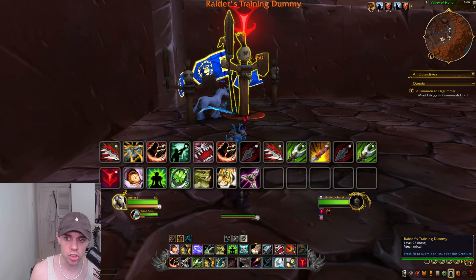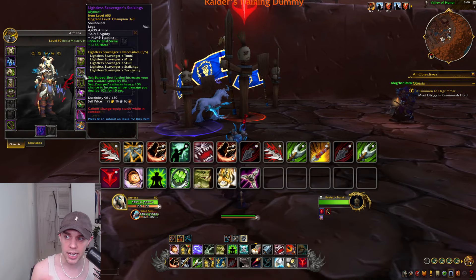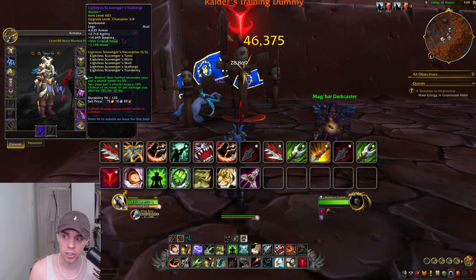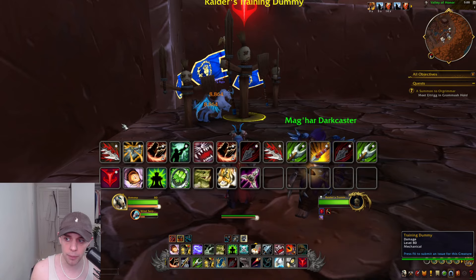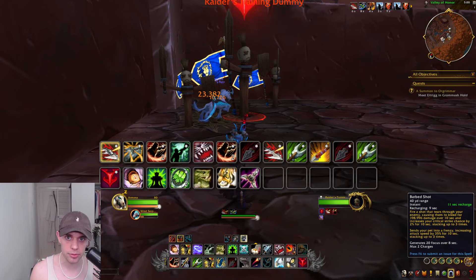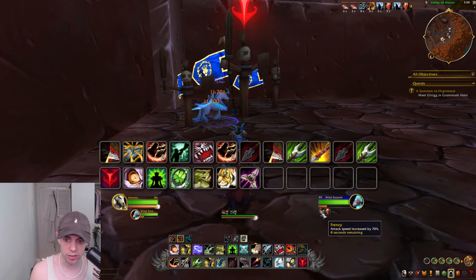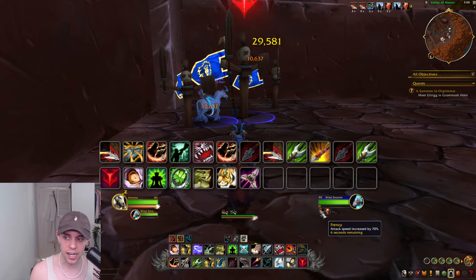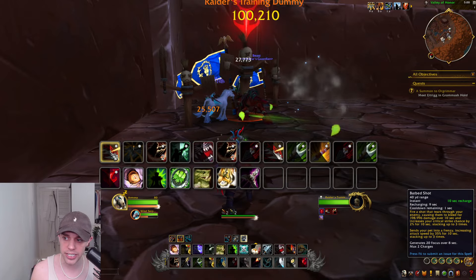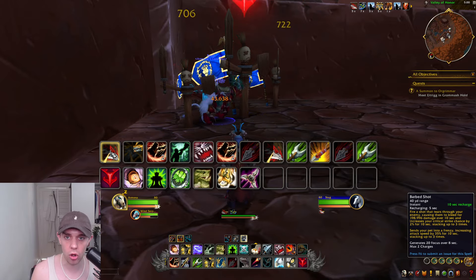We're going to jump straight in with the set bonus. Barbed Shot further increases your pet's attack speed, and your pet's attacks have a chance to increase all pet damage dealt. Barbed Shot is fired on your enemy and can stack up to three times, regenerating some focus and increasing your pet's attack speed. You can see I've got two stacks of Frenzy — for every Barbed Shot we spend, we get an extra stack up to three. TLDR: keep up three stacks of Barbed Shot on your pet.